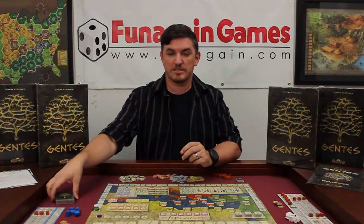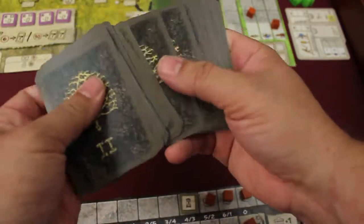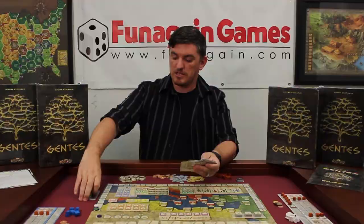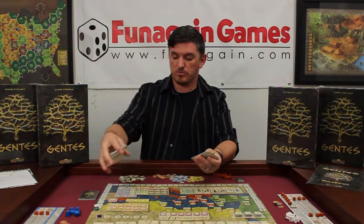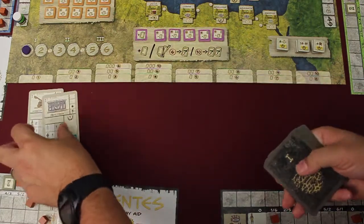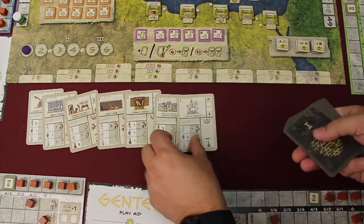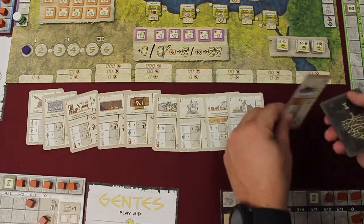The starting player separates the civilization cards according to their era, shuffles each era separately, then places the second and third era next to the board. Now the starting player will reveal 3 civilization cards from the first era for each player playing. In a 4-player game, we're going to reveal 12 cards.